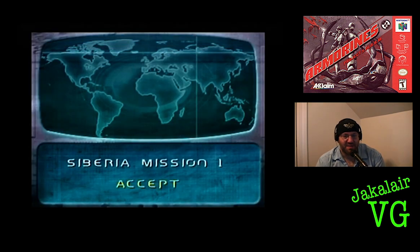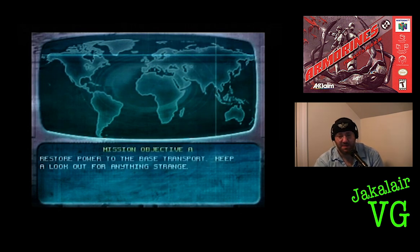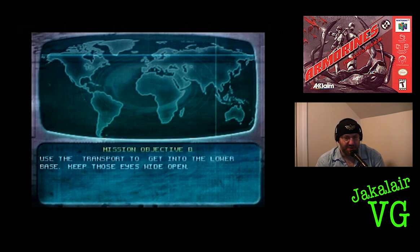You also get passwords in the game. So we're going to do mission one. Restore power to the base transport — keep a lookout for anything strange. Get into the lower base, keep those eyes wide open.